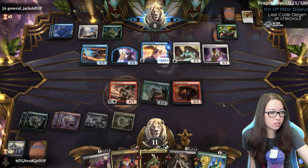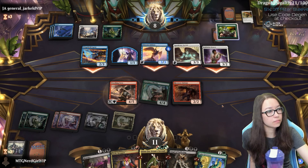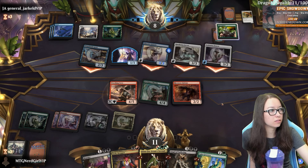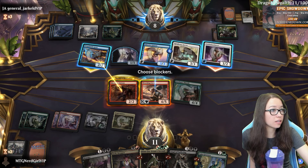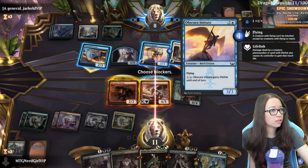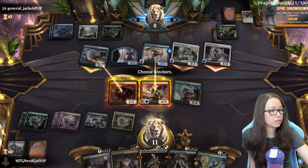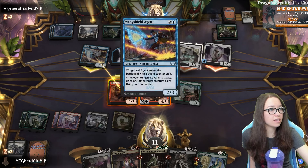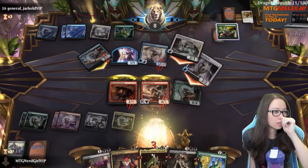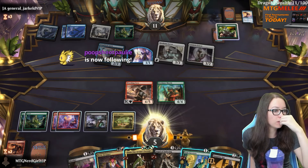Whatever we do, we need to kill them in like two turns. Oh no! They gave something else flying - a lot of damage. Okay, you're going under a bus and you're gonna kill the thing that gets lifelink. We could eat this so they couldn't do anything about it, but if we draw a black source, do we win? Still not enough. If we draw a black source and we can kill their creature we could possibly win. No dice though.